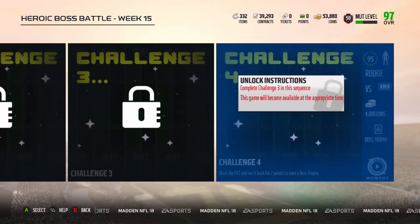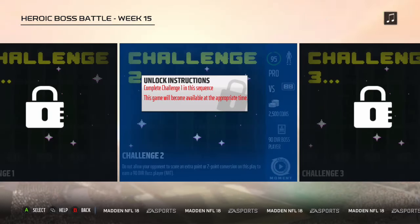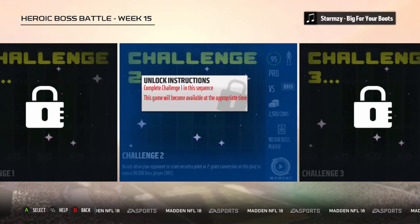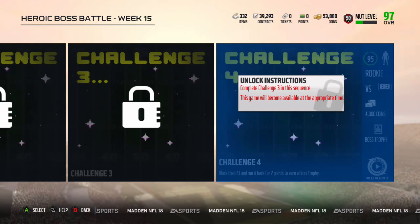And last but not least, we have another block thing here — block the PAT and run it back for two points. So we have to block an extra point or two-point conversion, and we have to block another one — extra point — and run it back for two points. Rookie difficulty.